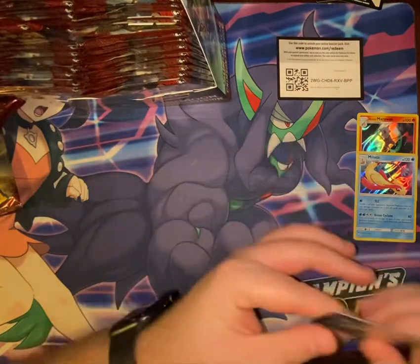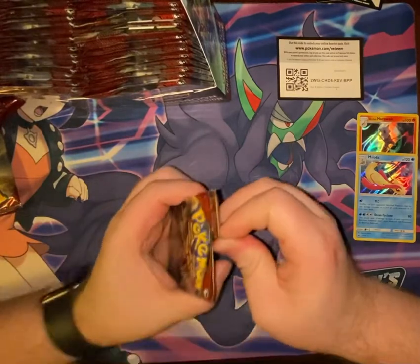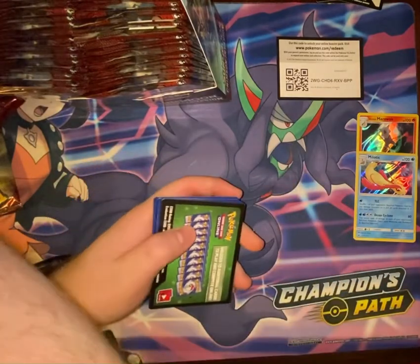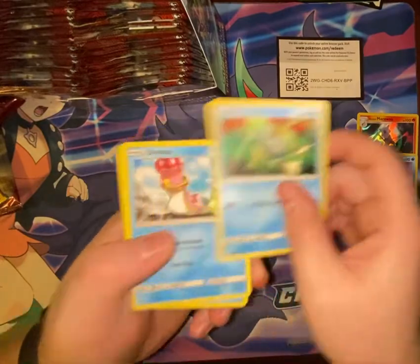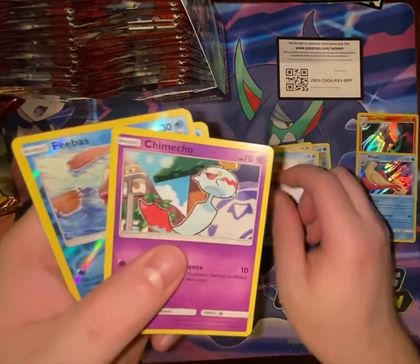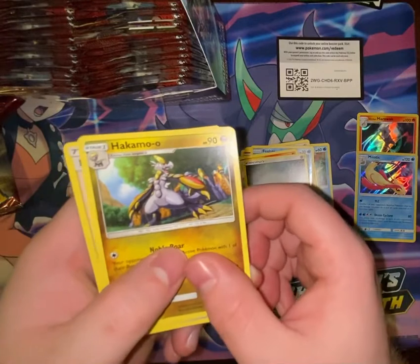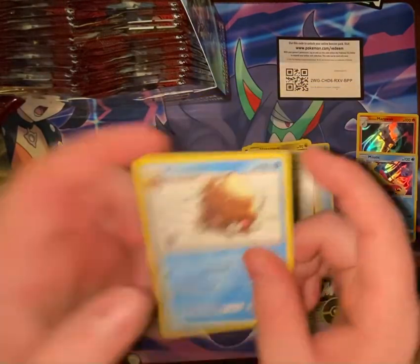Pack eight: Remoraid, Shellos, Bunnelby, Magikarp, Chansey, Feebas, Camerupt, Steel Energy, Hakamo-o, Lusamine, and Piloswine.